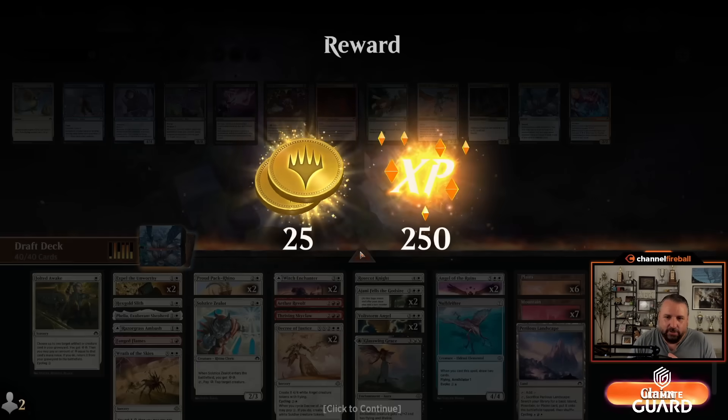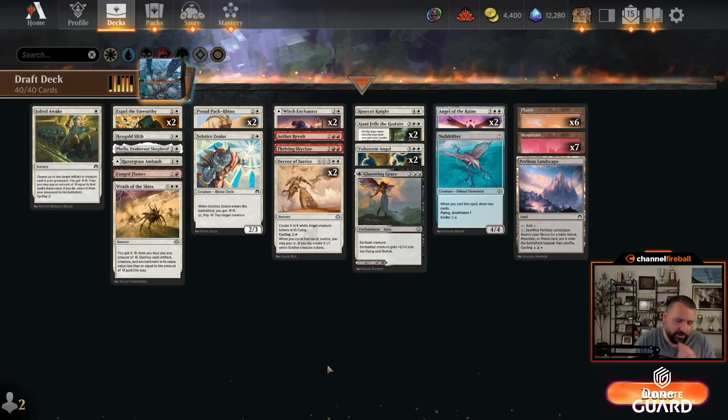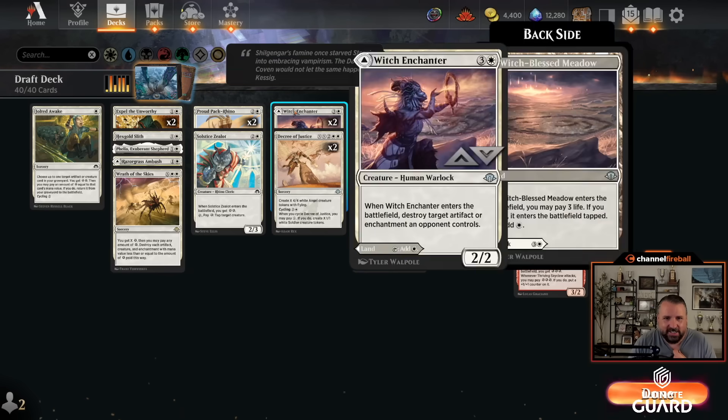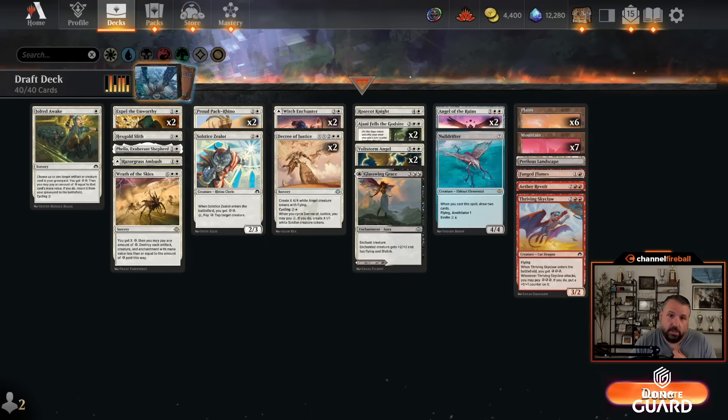Aether Revolt is actually really good. Thriving Skyclaw still sucks, but it was good with Aether Revolt I suppose. Look at this: double Decree of Justice, double Witch Enchanter, double Angel of the Ruins, two Proud Pack Rhinos — and Felia was just like the best card.